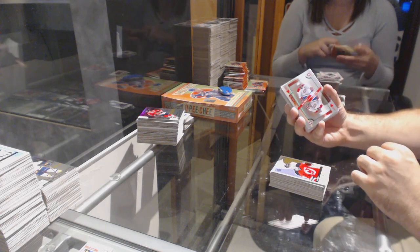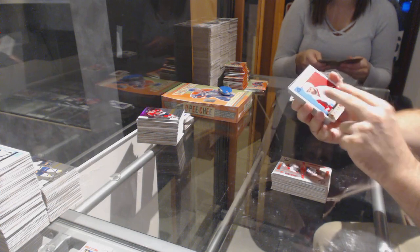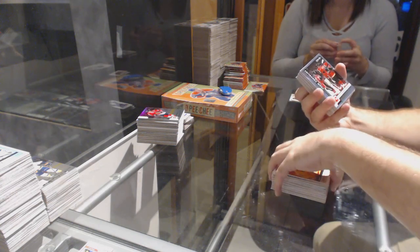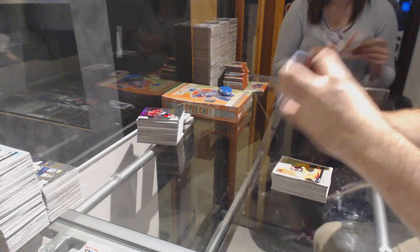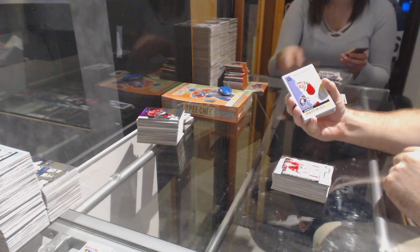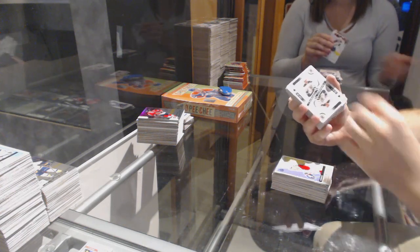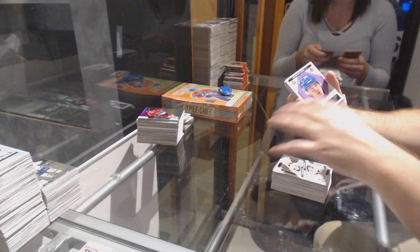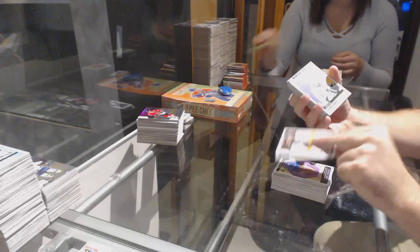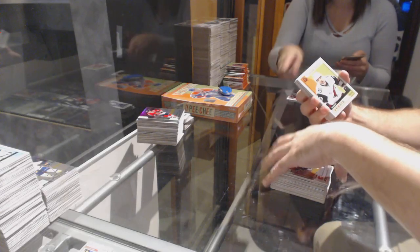We've got a Shea Weber Boyle playing card for the Montreal Canadiens. Franz Nielsen Retro for the Red Wings. Craig Smith for the Nashville Predators Retro. Calgary Flames Rainbow Checklist. Braden Holpe League Leaders for the Caps. Andreas Martinson for the Montreal Canadiens Retro. League Leaders of Matthews for the Leafs. Andre Kemp Marky Rookie for the Kings. Dustin Brown Retro for the Kings. Michael Froelich for the Calgary Flames Rainbow.